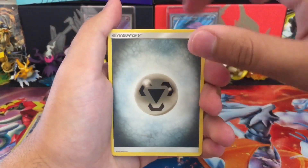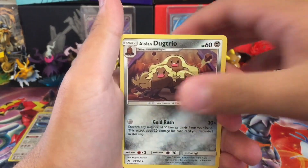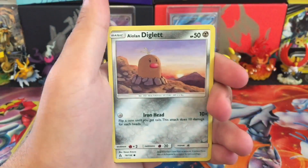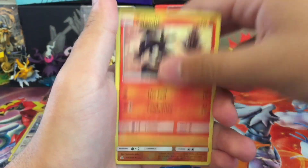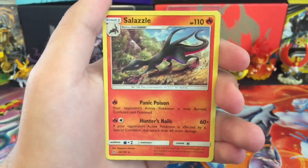Go with the Steel Energy. Grotto. Escape Board. Alolan Dugtrio. Hippopotas. Riolu. Alolan Diglett. Piplup. Sableye. Reverse Holo Rampardos, and a Salazzle.